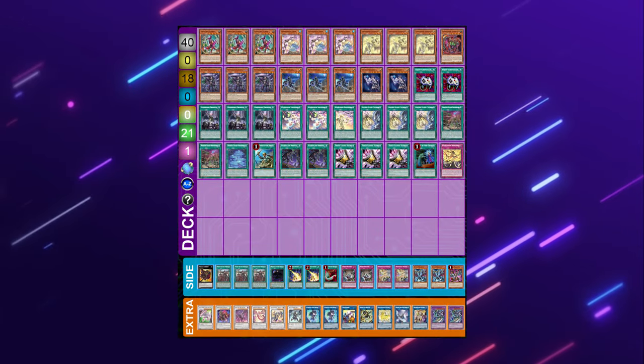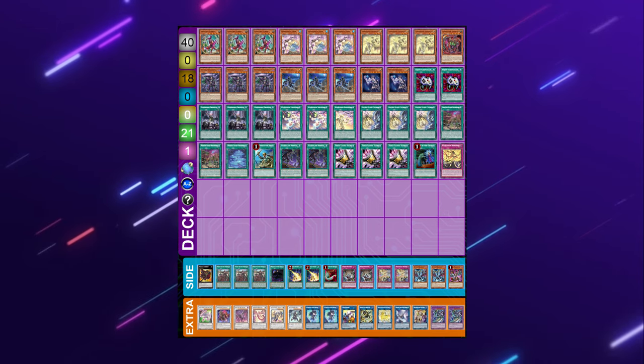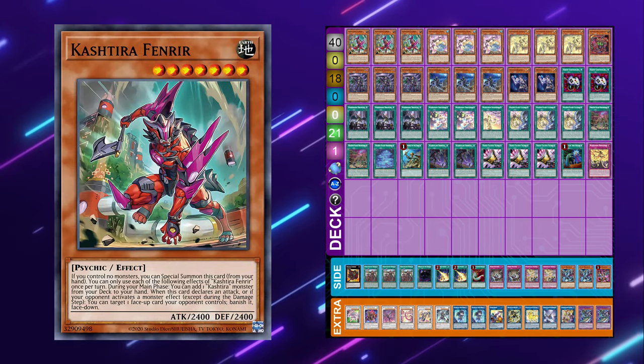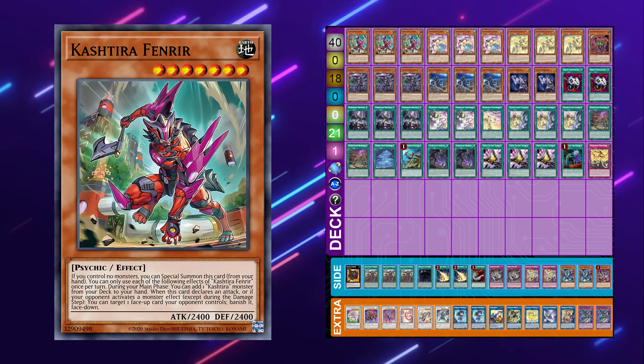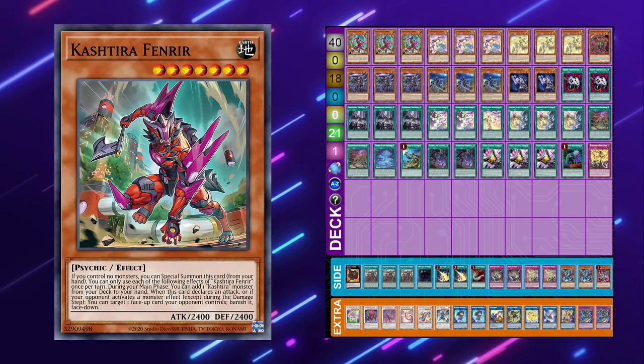The first thing we have to talk about is what a Manadium player is looking to actually do with their game plan. But before that, we have to talk about what the deck itself actually looks like. The deck doesn't really utilize too much non-engine because it's a very heavily engine-oriented deck. Cards like Kashtira Fenrir can actually be used as non-engine in this strategy, but also are really good to search out actual engine pieces.